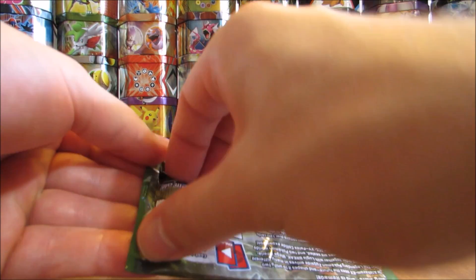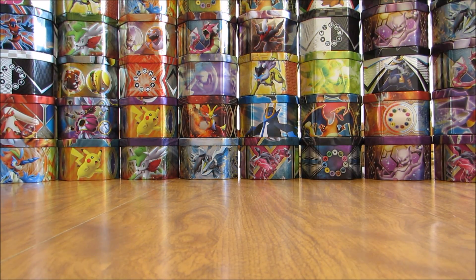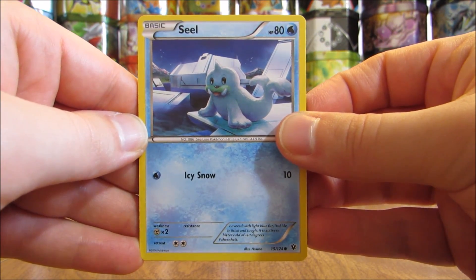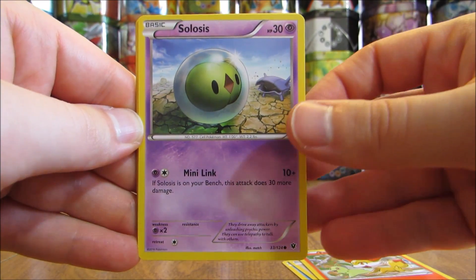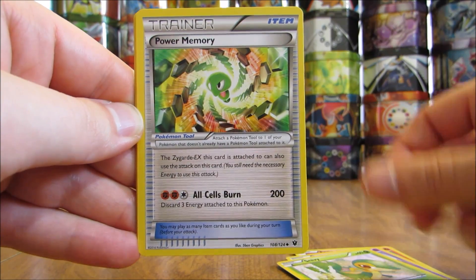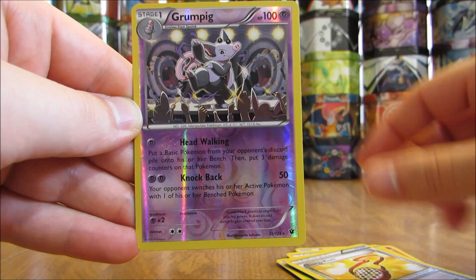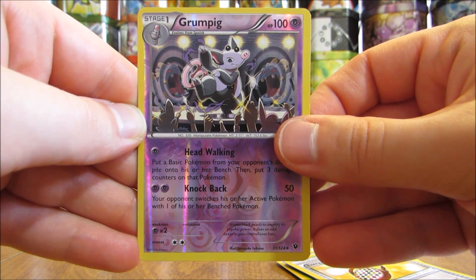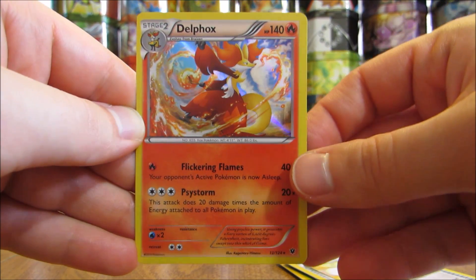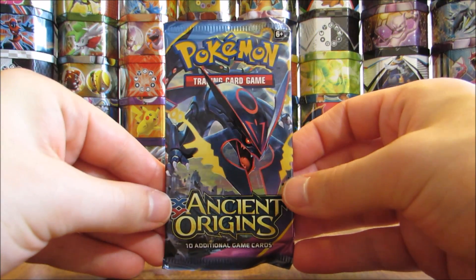Fates Collide pack now, and this was the pack that I pulled the Mega Alakazam EX out of from the Jolteon tin. Second pack here starts with a Seel, Whismur, Fennekin, Solosis, Snivy, Power Memory, Hawlucha, Energy Pouch. Reverse holo of a Grumpig — and that is a rare, so at least I won't be shut out in this tin. And the final card is a Delphox holo. So two rares in this second pack — excellent pack overall.